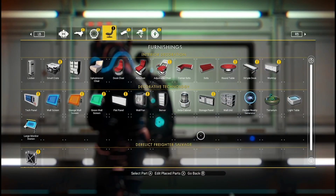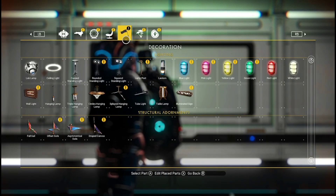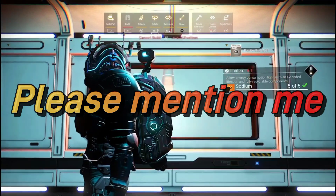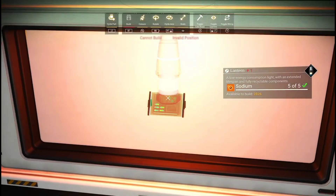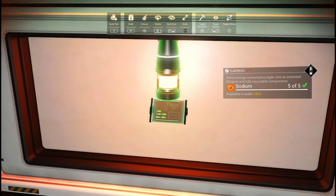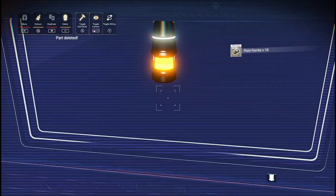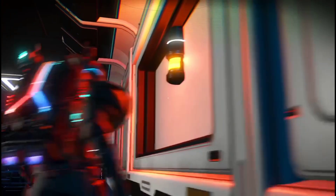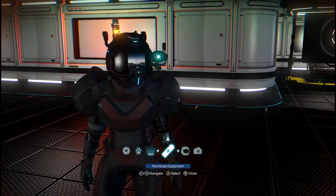Nobody's done this before, so if any content creator wants to use this method, please mention me in the comments. I really appreciate it — these glitches I find for people take time, and it's only fair to get a mention. So I've got a lamp up there, I delete the bottom bit, and I've got a lamp on the wall. It's half stuck through but you get the idea — you can put things on the walls.